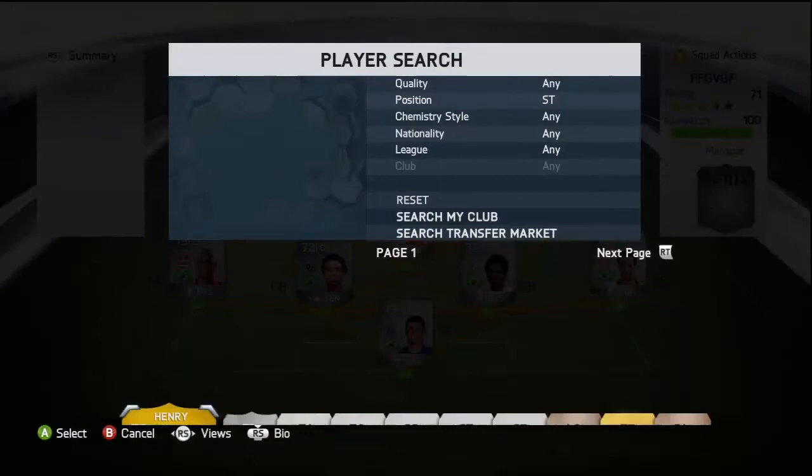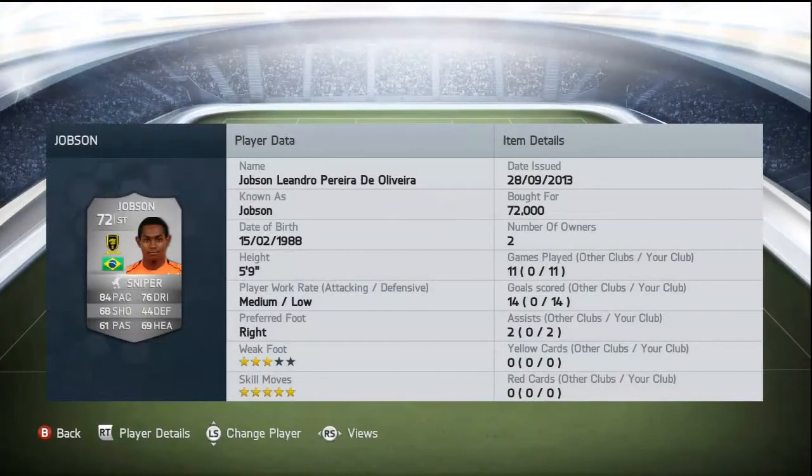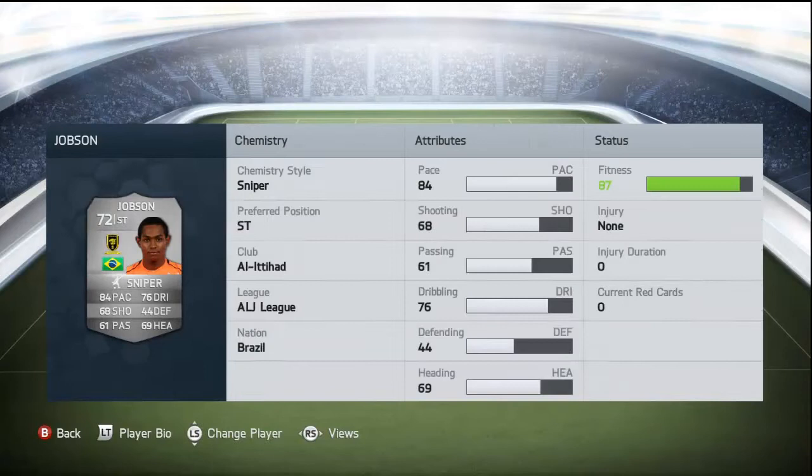Last but not least, the final player is my favourite — I had him in FIFA 12 but he wasn't on FIFA 13, which really annoyed me. He's back on FIFA 14 and I'm really happy. He's got 5-star skills and 3-star weak foot, bought for 72,000 coins for a silver player. He's got medium/lower attacking and defensive work rates, right-footed, with 84 pace, 68 shooting, 61 passing, 76 dribbling, 44 defending, and 69 heading. He's one of those little players who runs around defenders and scores OP finesse shots — ridiculously good and I'd recommend buying him.